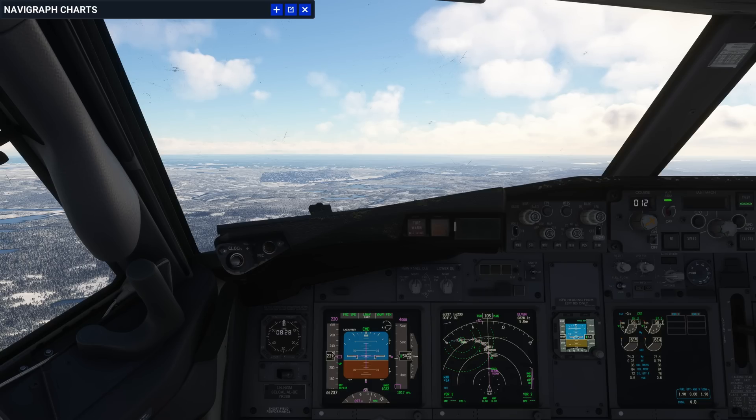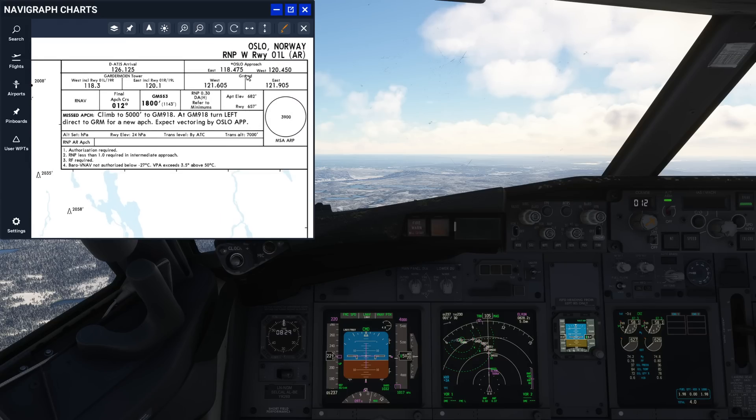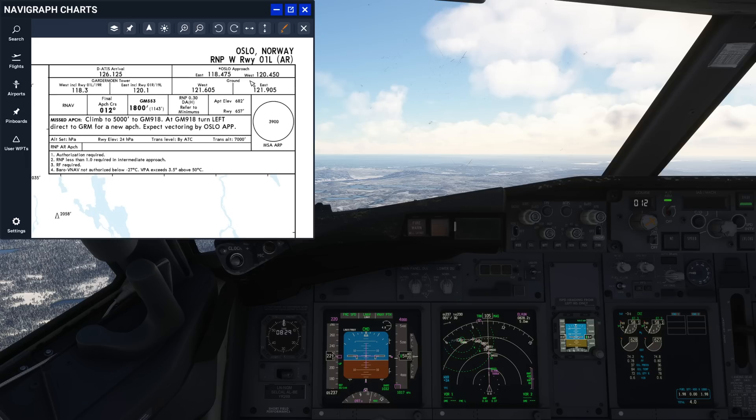We are currently inbound on runway 11 for the RNAV Whiskey for runway 01 Left in Oslo. So first of all, we can talk about what AR actually stands for. AR basically means Authorization Required, and the difference from an AR approach and a normal RNAV approach is that there are some extra certification requirements because the approach is made up a little bit differently from a normal RNAV approach.